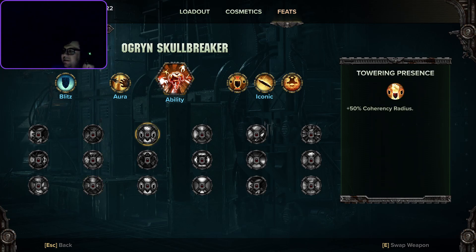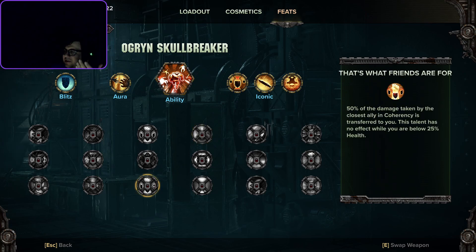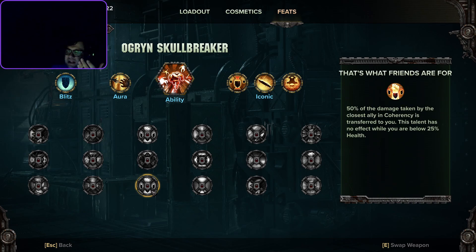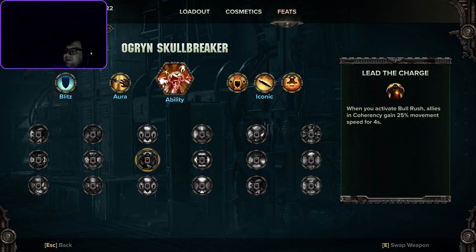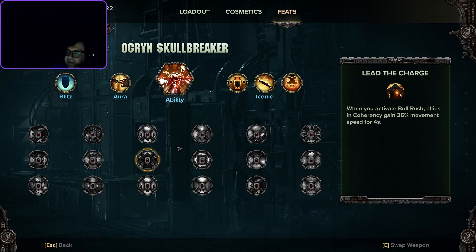Next is Coherency Plus Radius. There's actually not a whole lot of coherency synergy in his kit. There's Bullfighter, which works with coherency, and What Are Friends For — but Cowering Presence and Friends Are For are in the same row, so you can't have both. You'd never pick Coherency Radius unless you chose Linchpin. When you activate Bull Rush, allies in coherency gain 25% movement speed for 4 seconds, but all coherency stuff is in the same row so none of it synergizes with each other.